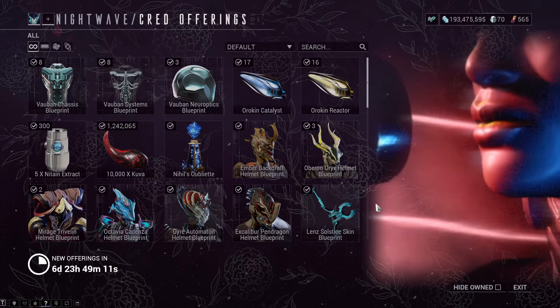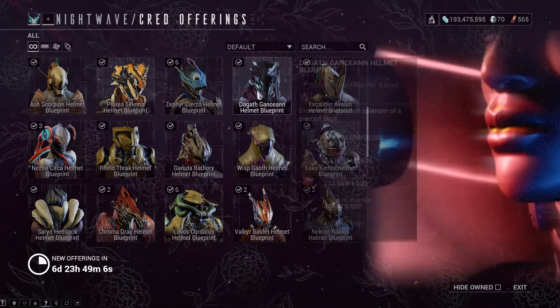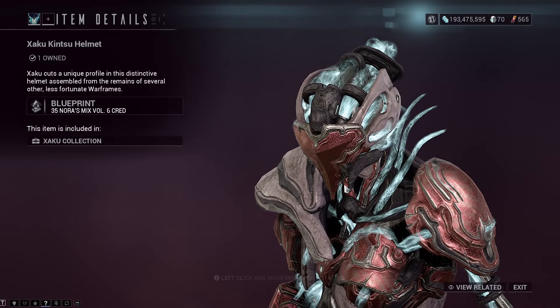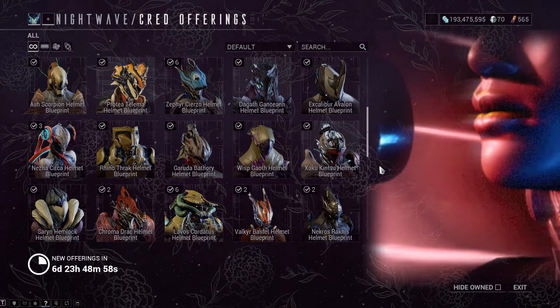Sadly, there is the usual stuff at the top and other alternate helmets in there — those are just the three newest ones mentioned. You have until 1pm on the 3rd of September to buy whatever you want in here, because you need to use the Nora Mix Volume 6 creds before then. Otherwise all you can do is sell them for credits. I think this time around I'm just going to spend them on Wolf Beacons.